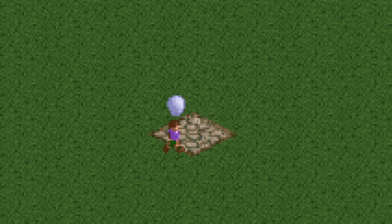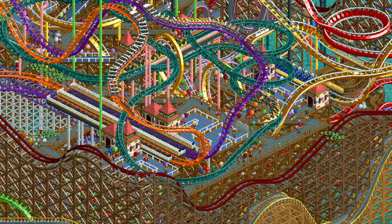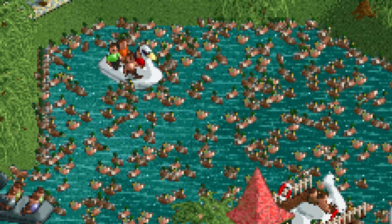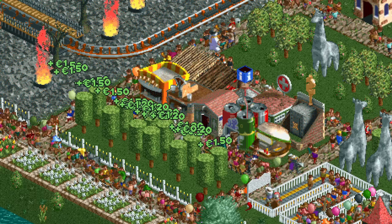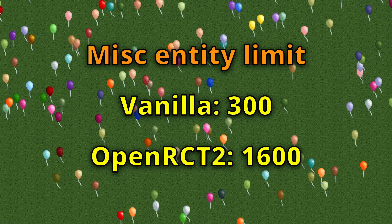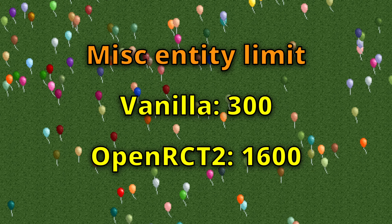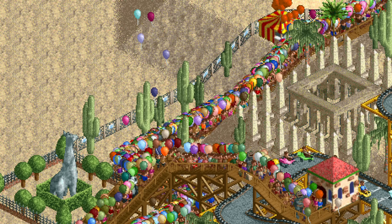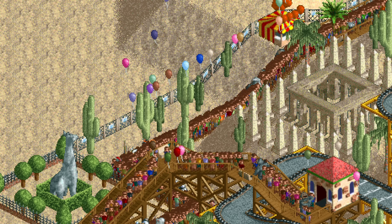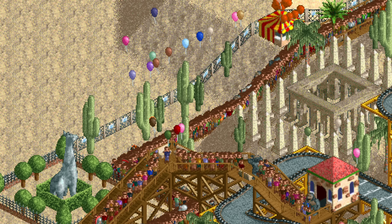Even if this 1 in 200 chance does hit, you're not guaranteed to see a balloon because there's a 1 in 5 chance that the balloon immediately pops instead of floating up. There is one more way that the balloon can refuse to appear and that is the limit for miscellaneous entities. Things like ducks, money effects, explosions and indeed balloons count as miscellaneous, and this limit is just 300 in the vanilla game and 1600 in OpenRCT2. This is most noticeable if you beat the park with a lot of balloon-holding guests, as it's very clear that far fewer balloons are rising up than there should be.